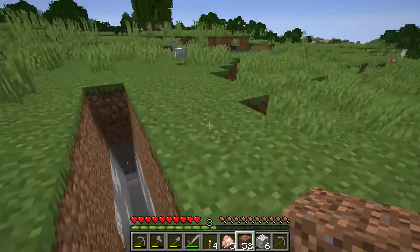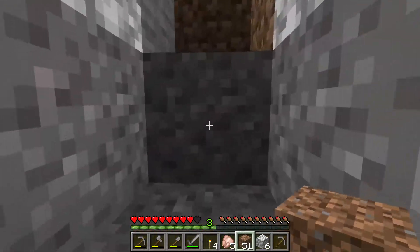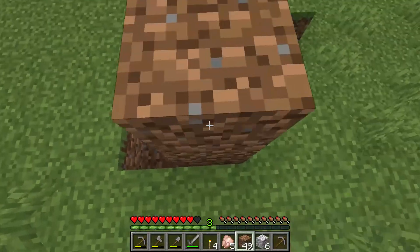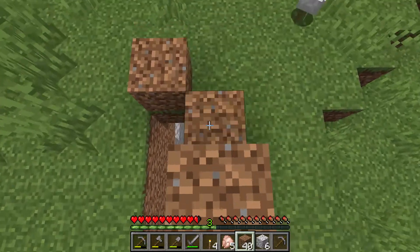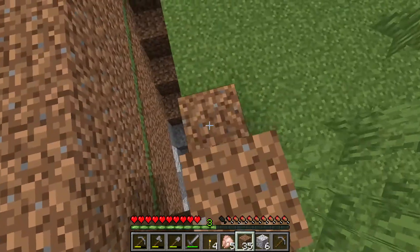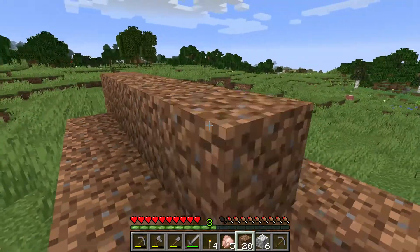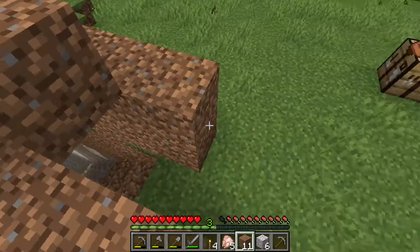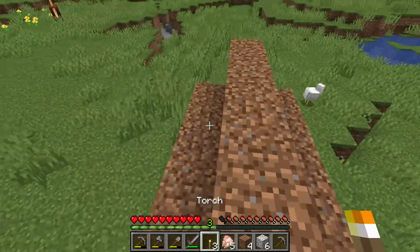Now to make this mining cave very nice, I recommend having some defense. Put some dirt around the entrance so monsters cannot bother you. I am falling down as I hurt my leg. Put some dirt on top and more dirt or any block you want to use. I just use dirt because it's easy and I have it right now.